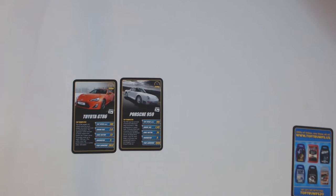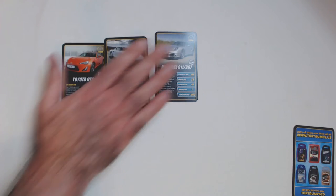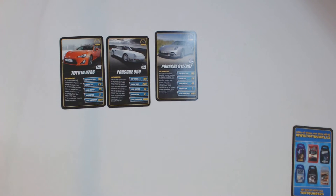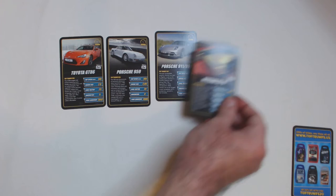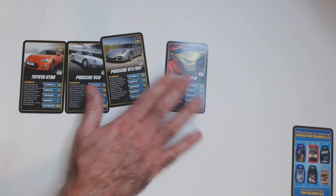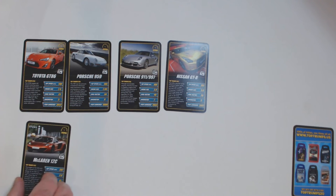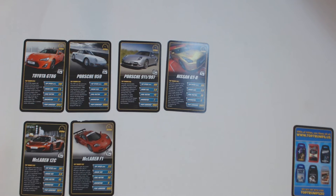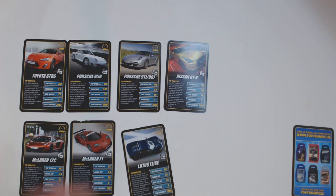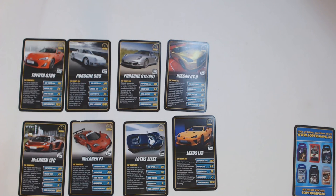We've got a Porsche 959, another Porsche 911 997, a Nissan GTR — I don't like this picture at all, there's glare on there, you can barely tell it's a GTR. Then there's a McLaren 12C and a McLaren F1.